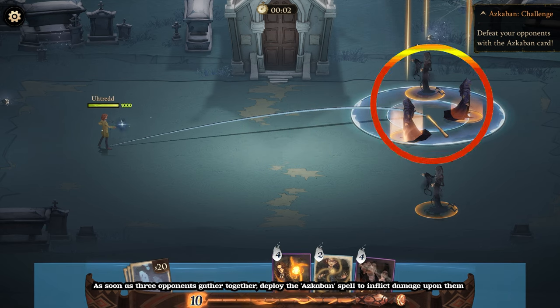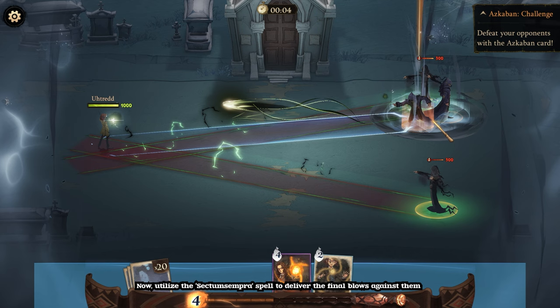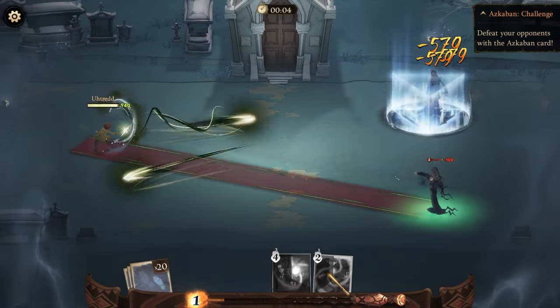As soon as three opponents gather together, deploy the Azkaban spell to inflict damage upon them. Azkaban. Now, utilize the Sectumsempra spell to deliver the final blows against them. Sectumsempra.